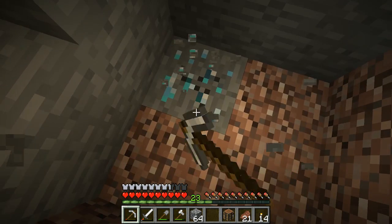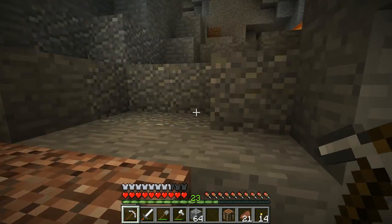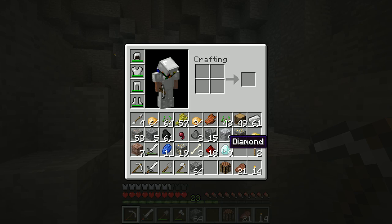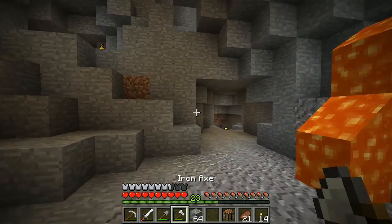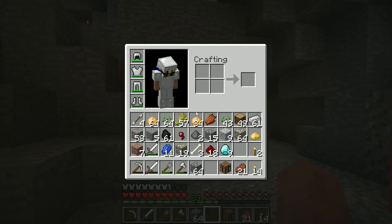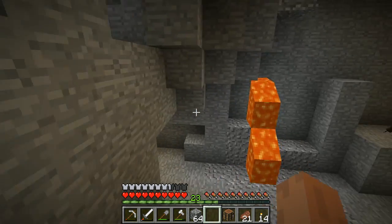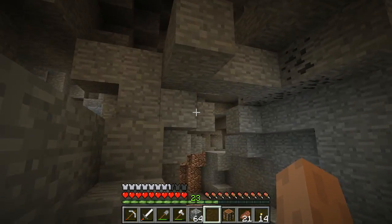Five, five more diamonds, beautiful. So what we can do with five more diamonds is we can create a pickaxe and an enchantment table, and we can get the enchantment table, we can go to the nether, all sorts of stuff.